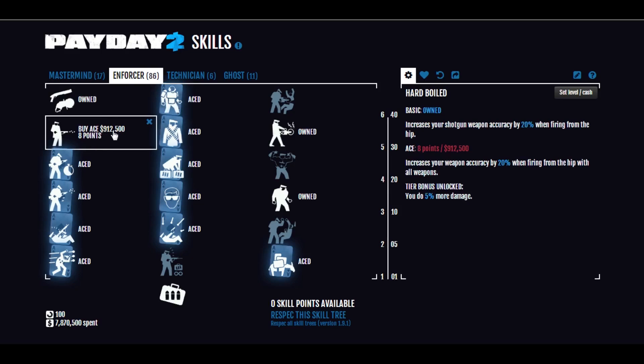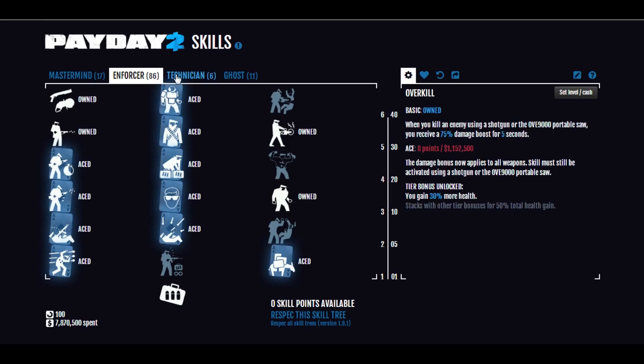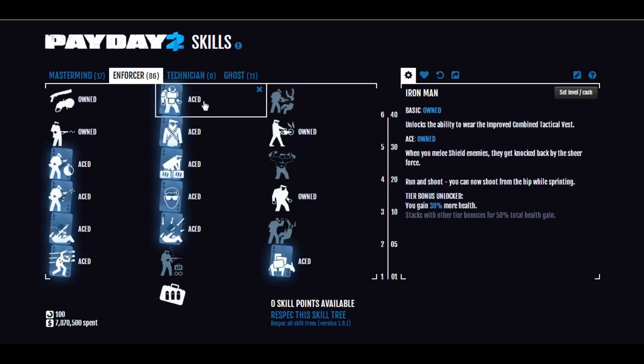This is actually why Hard-Boiled is so important. We've Aced Iron Man — Basic Iron Man lets you wear the heaviest armor in the game, the Improved Combined Tactical Vest. Aced means that when you melee enemy shields, they get knocked back from the sheer force. You also have run-and-shoot: while sprinting, you can fire from the hip. That extra accuracy from Hard-Boiled, plus the Sharpshooter bonus from Technician, combined with being able to sprint and fire in very heavy armor, makes your shotgun actually quite accurate even when sprinting. You become quite the war machine.